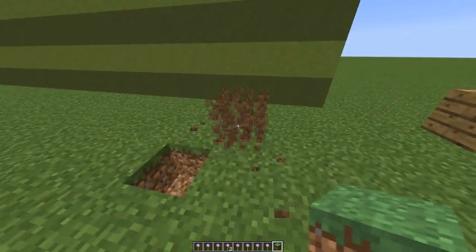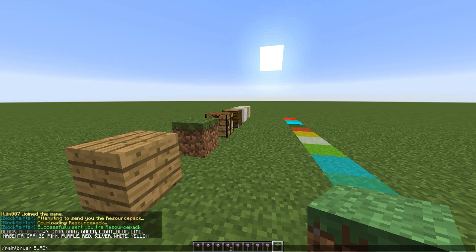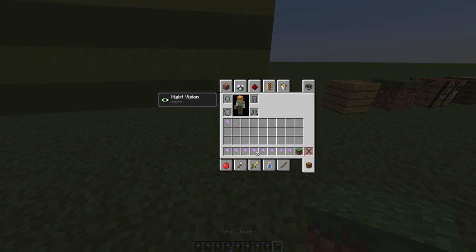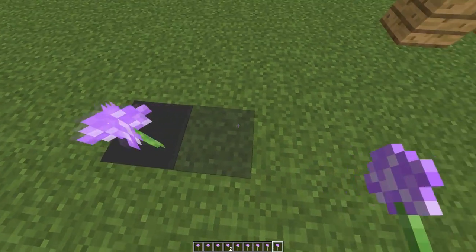So how do you get this? Well, if you do the command paintbrush followed by a colour, and if you hit tab you can see all the colours. So if you want grey, you would have to spell it the American way. And it should be here — there it is. So we grab that and there we go, we have a nice grey block.